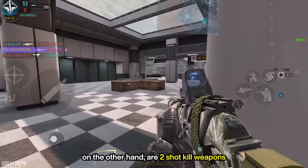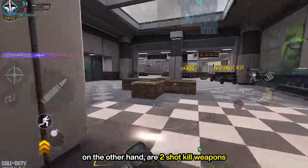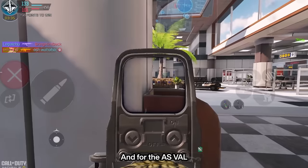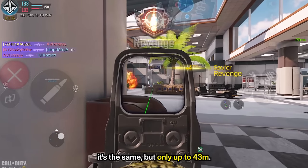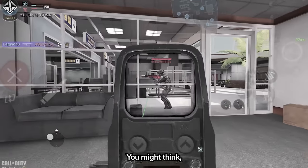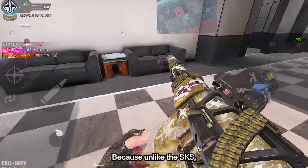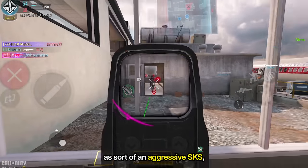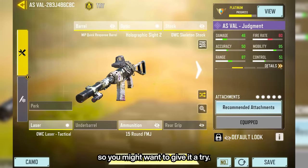The SKS and the AS Valve FMJ, on the other hand, are two-shot kill weapons. The SKS can two-shot as long as you're not hitting the legs and the upper arms, and for the AS Valve, it's the same, but only up to 43 meters. You might think, why would I use the AS Valve FMJ then? Because unlike the SKS, it's super quick and can be used as sort of an aggressive SKS, so you might want to give it a try.